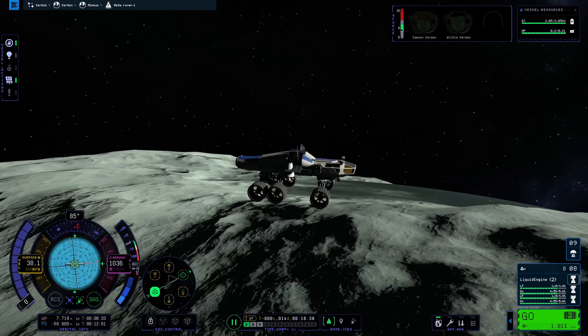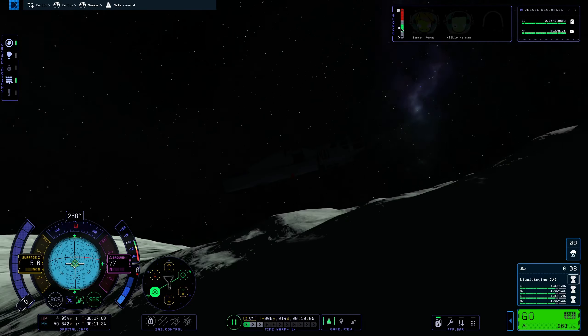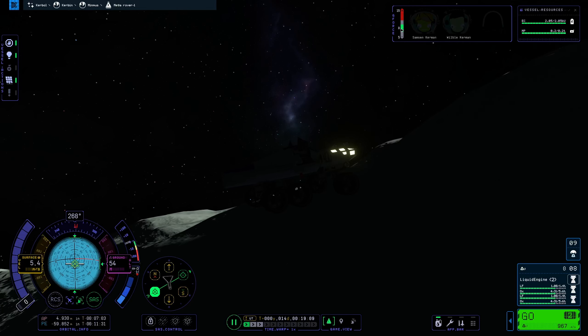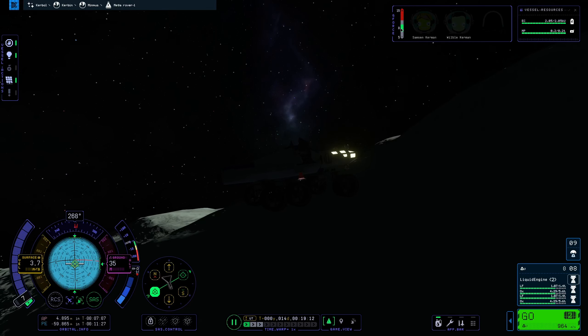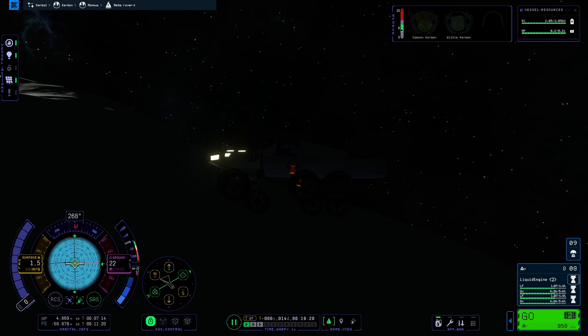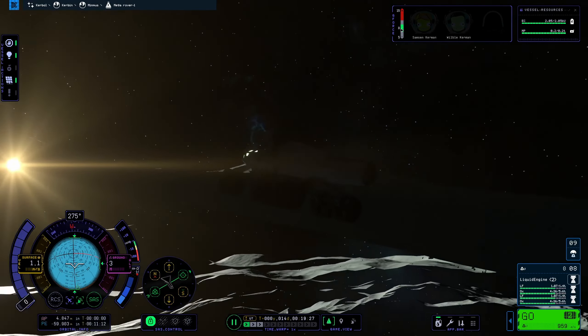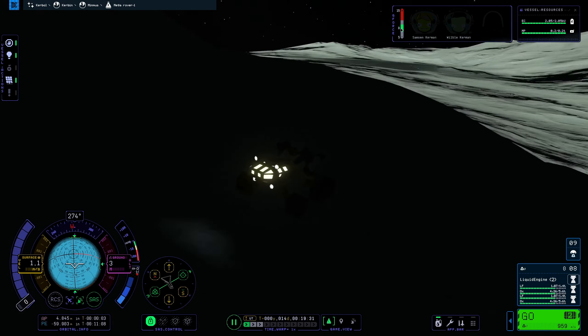Dropping onto the surface is what we want for the rover, and that's exactly what we're doing. Keeping in the spirit of last week's video, I'm landing in the shadows — I'm not doing this on purpose, it's just an unlucky coincidence.